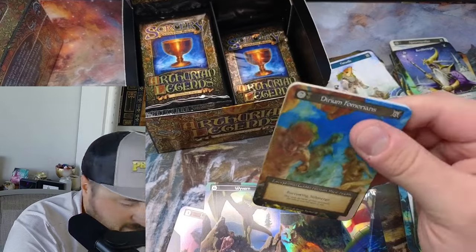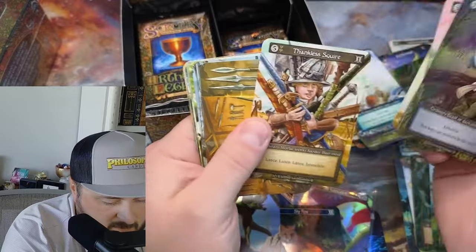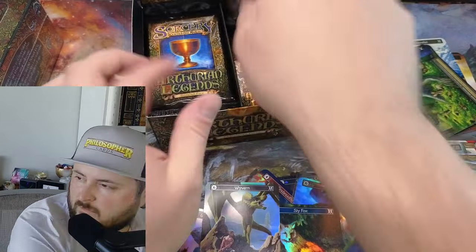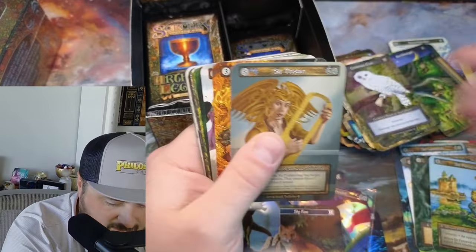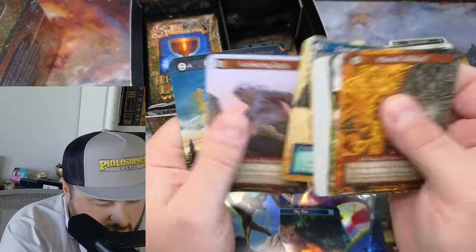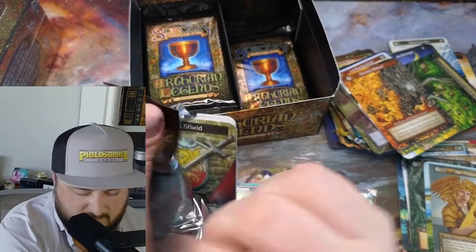I might actually take that one down to get signed in just a week or two. Rescue, Thankless, Reckless. We got the Poachers. Tristan again - that's our second Tristan of the day. Where there's one Tristan, you know what they say - where there are gaps, there are Tristans.